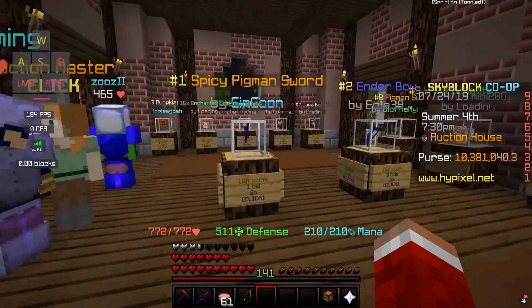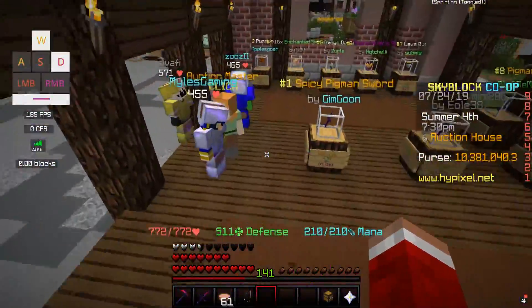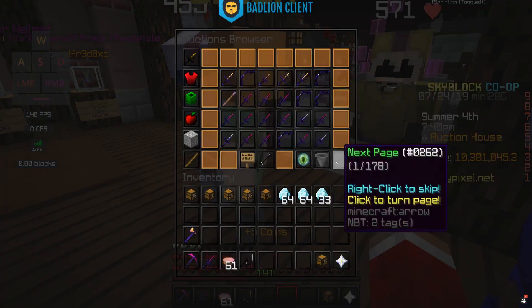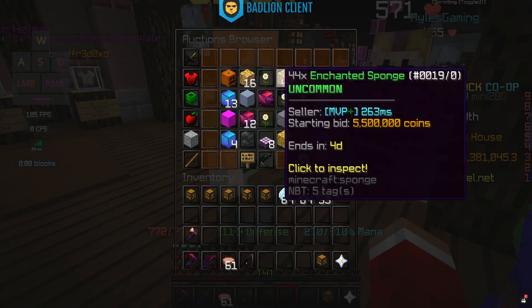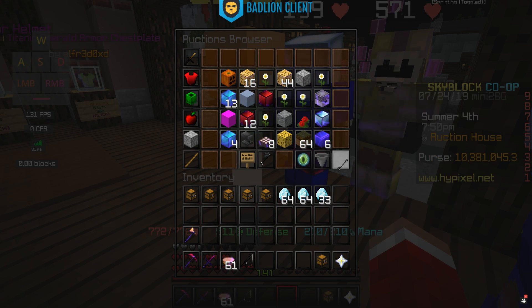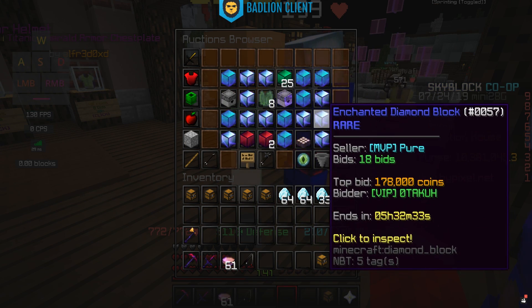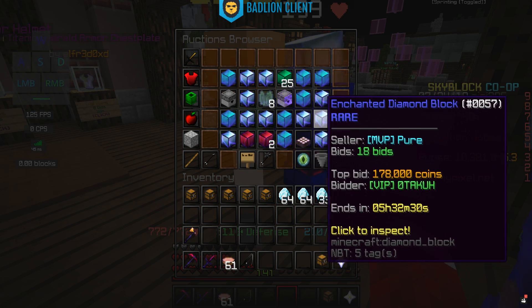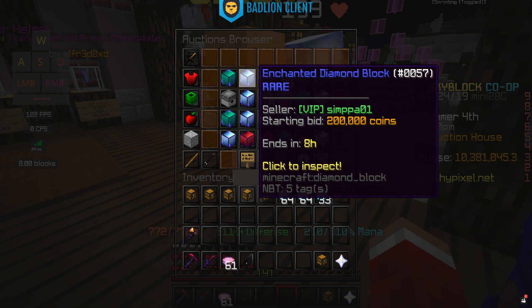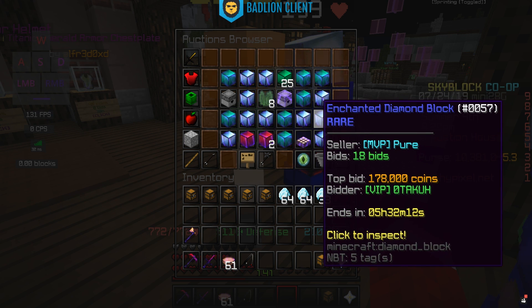Another option is farming — things like pumpkin, melon, or sugarcane farming — to generate coin. We have about 10.3 million right now. You can go to the auction house, click on the blocks category, and find enchanted diamond blocks there. A more reasonable price is around 175k per enchanted block, so you could technically buy around 50 enchanted diamond blocks on the auction house if you wanted to.